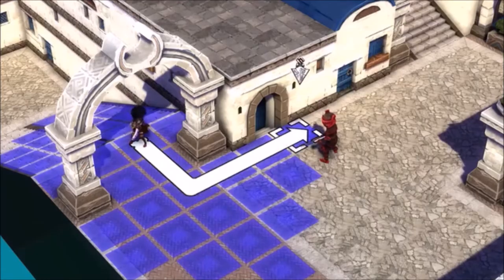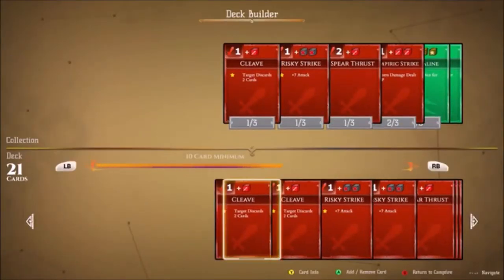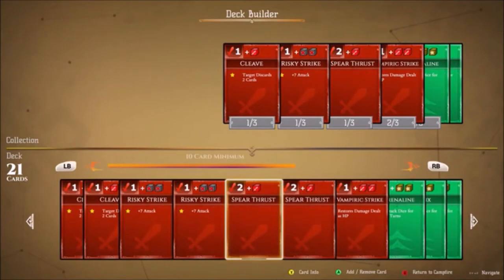Children of Zodiacs is first and foremost a tactical RPG, which means that positioning, aids, and flanking all come into play. Every hero's abilities — like attacks, heals, curses, and special abilities like stealing and stealth — are expressed using cards.